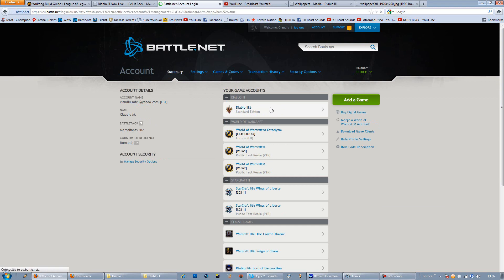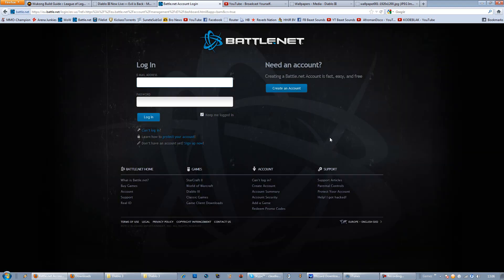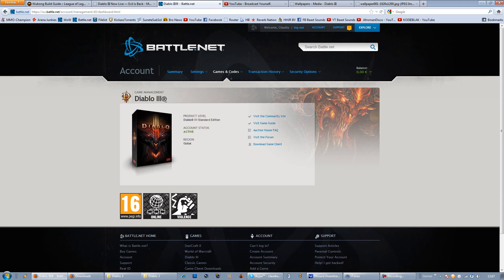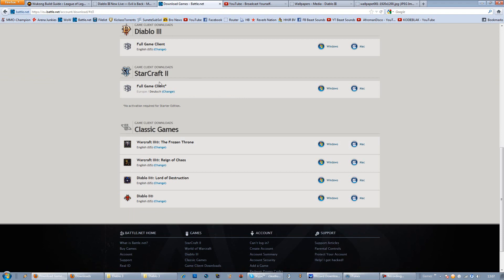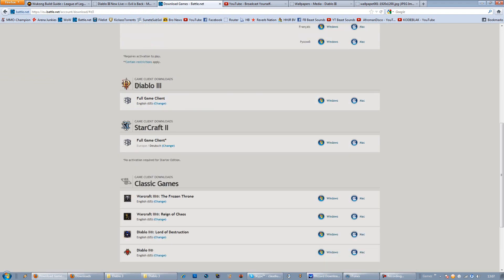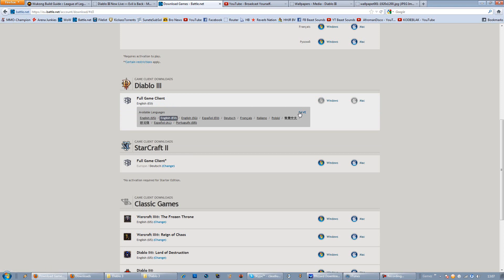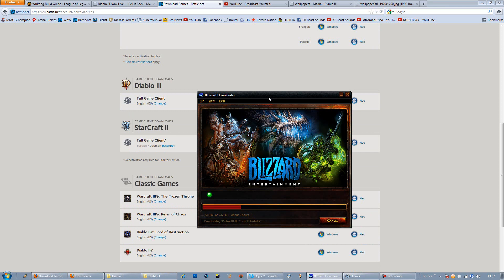Go to your Diablo 3 Standard Edition. Go to Download Game Client. And if you look here at the Full Game Client, you're probably going to see English U.S. Now, what you gotta do — if you're from Europe — you have to choose English EU, like this, save that, and then click on Windows and download your client again, as I do here.